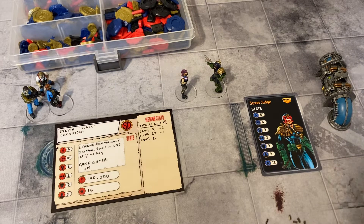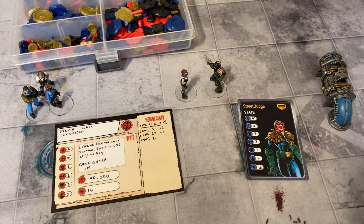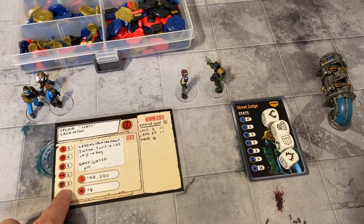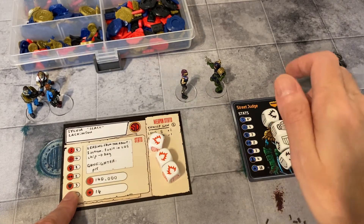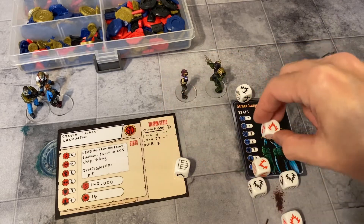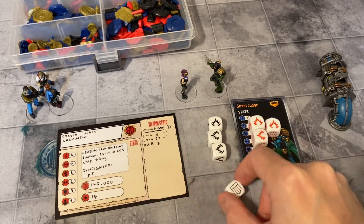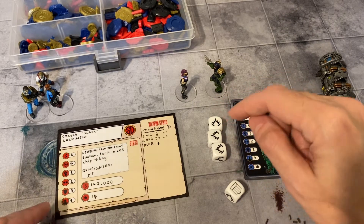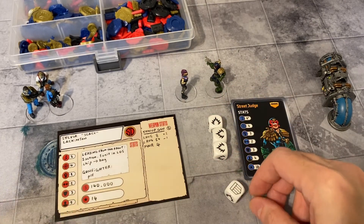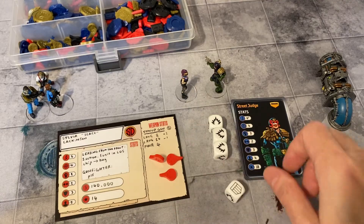This time the judge is going to whack Sylvia Slacklackinson into submission with his day stick. His day stick has a plus one modifier, so using his fight of three plus one that's four. She's rolling her defense dice of three. Cover doesn't apply. Three hits and no defense. The number of hits isn't equal to or more than her cool, so she doesn't get pinned. She just takes three wounds.